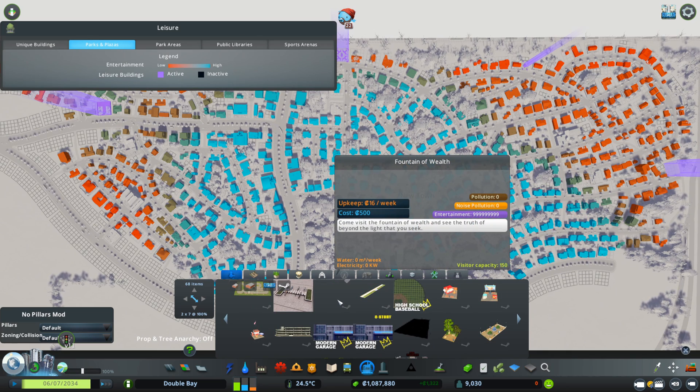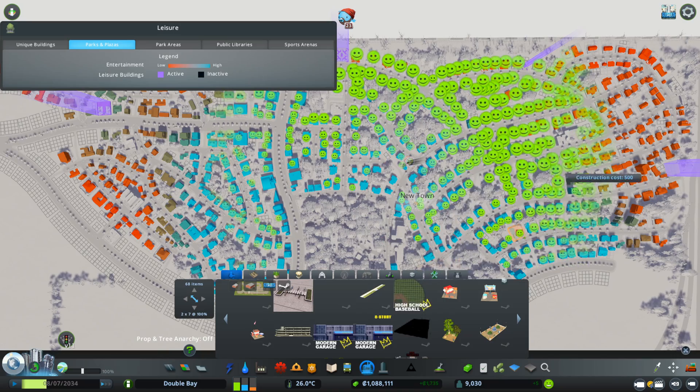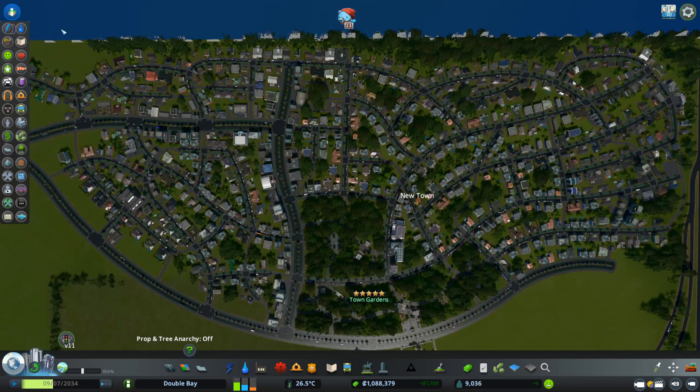I have a Fountain of Wealth asset here — look at the entertainment value it provides. It just helps me show you what this does to the entire city. I'll place it here and as you can see, everyone is happy.